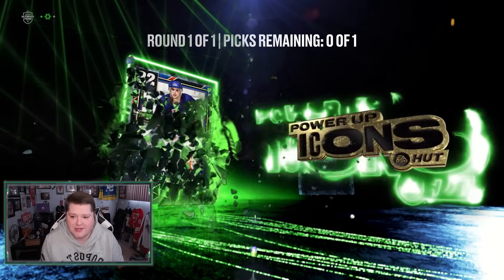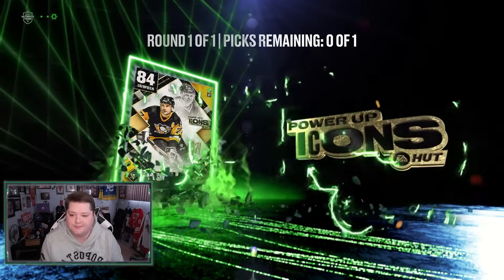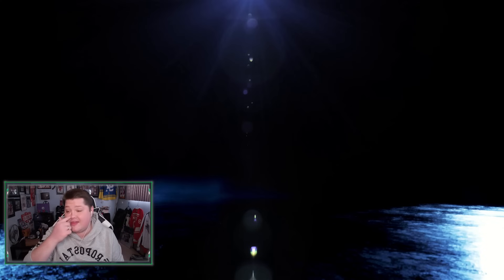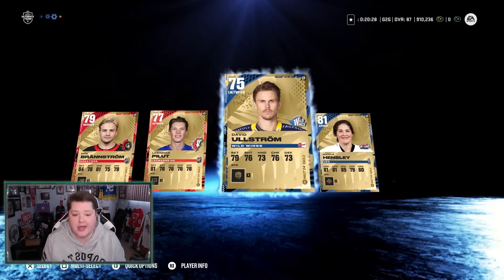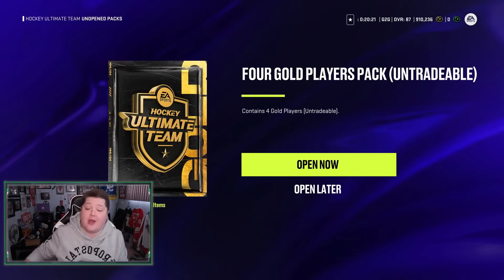I guess we just take whoever. We could take the 84 Paul Coffey and at least have an 84 to trade in for sets. That's really disappointing. That could have been Gretzky or Lemieux. Let's just keep on going. An 81 Nicole Hensley — now I'm mad. We could have gotten something great and we got nothing to help us whatsoever.